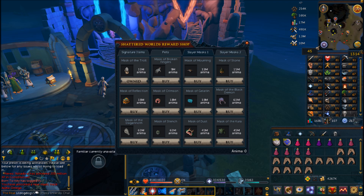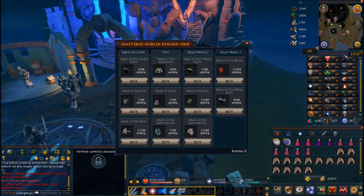If you're not familiar with what a slayer mask does: when you go to get a task from a slayer master with the mask equipped, you are guaranteed to get a task specific to that monster. For example, wearing the Mask of the Dagannoth — which costs 63 million anima — guarantees you a Dagannoth task, so you can go kill the Dagannoth Kings on task. The second page gets more expensive, up to the Mask of the Ganodermic and the Mask of the Irulangi, each at 135 million anima, making them the most expensive items from this minigame.